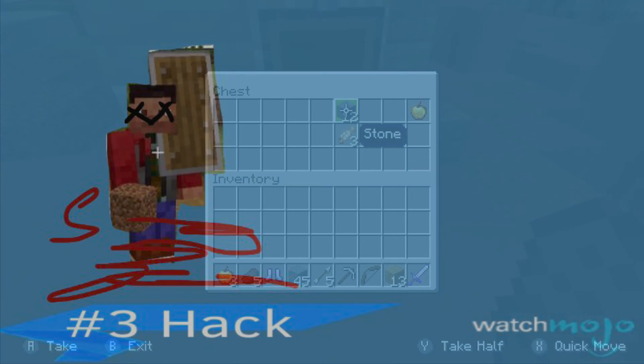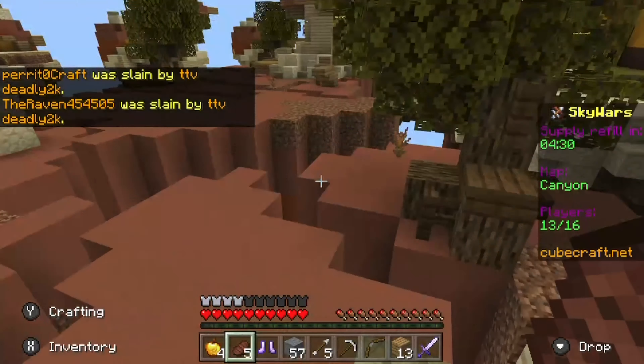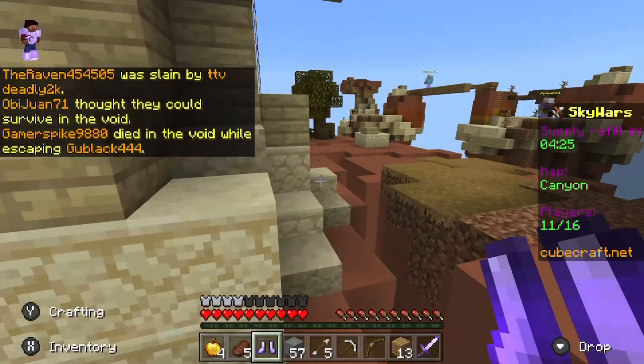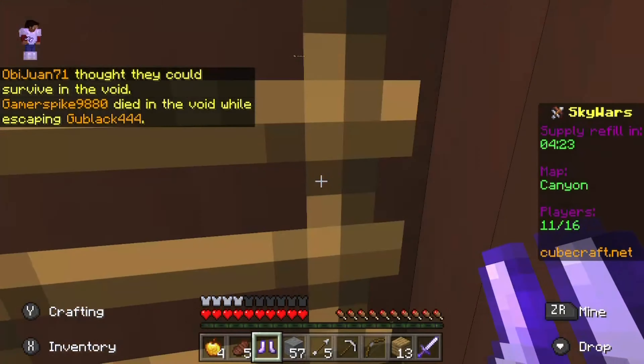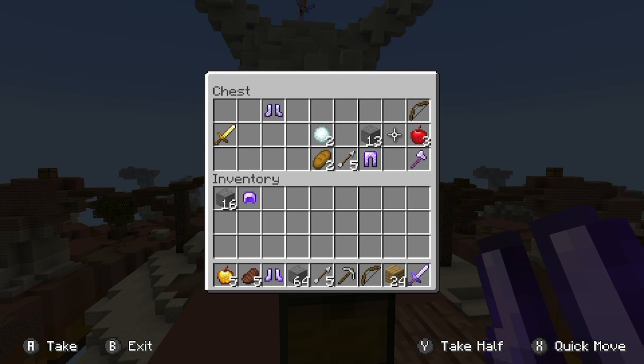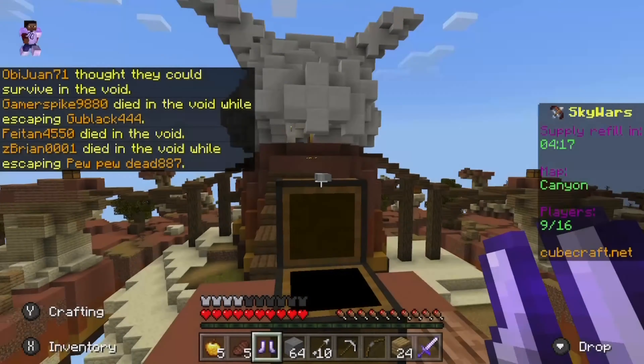Number 3: Hacking. Now, the best way to kill a Piano Lick is to hack, because you're trash at Minecraft and you have to hack. Just take a look — he can't attack hackers.